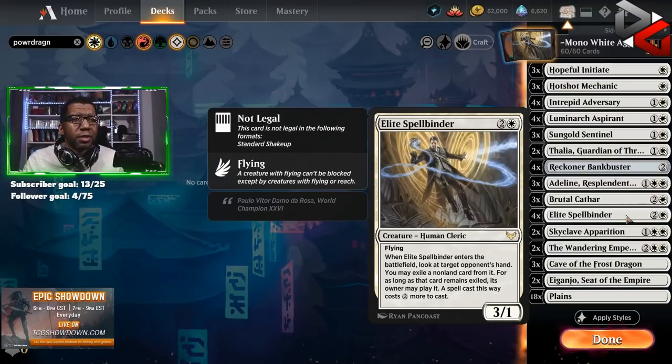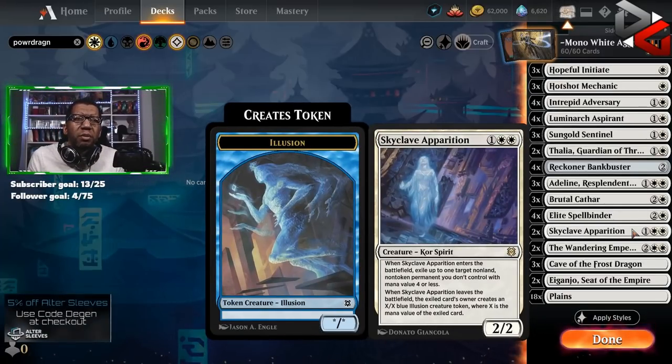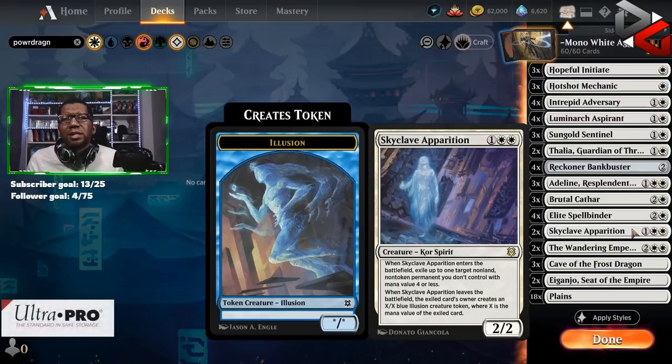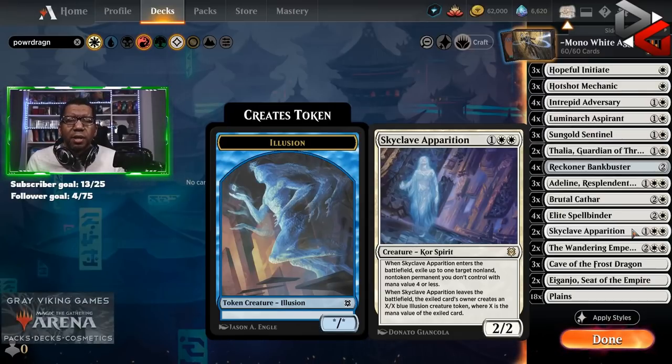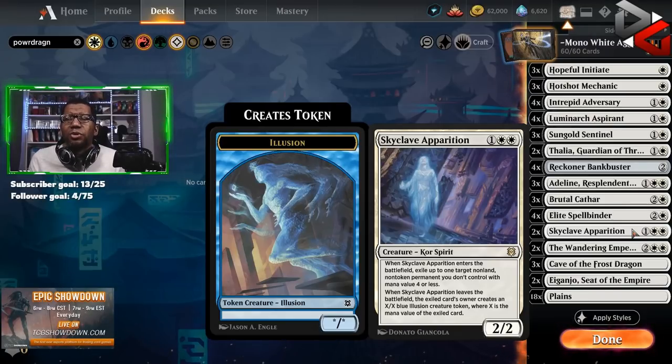Playing a couple copies of Skyclave Apparition — you might want to flip-flop the numbers of Brutal Cathars and Apparitions. Cathars still get rid of tokens, and we have a few things making token creatures, but sometimes Apparition can get rid of things the Cathar can't. We don't have a ton of removal, so you have to use these judiciously.